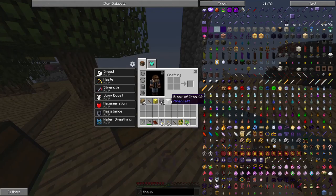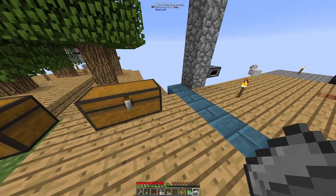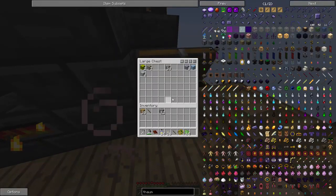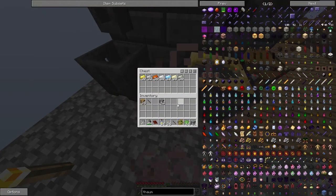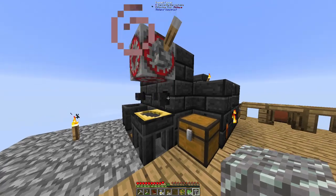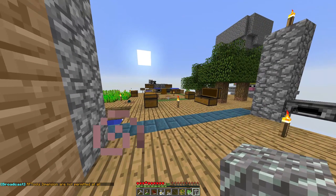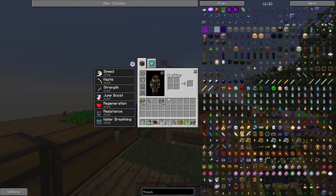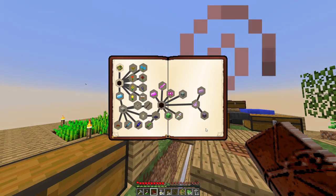More blocks dropped. I think the only logical place to go for now is Botania, so let's make a petal apothecary.